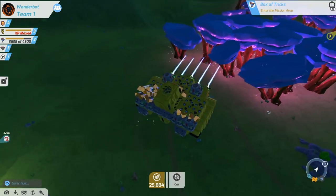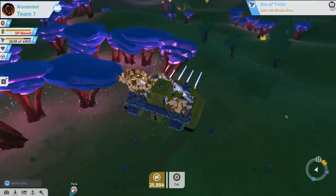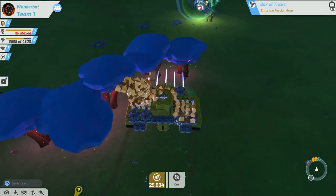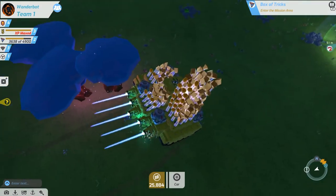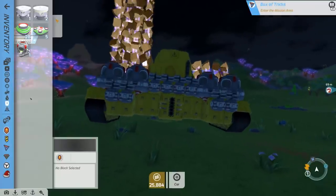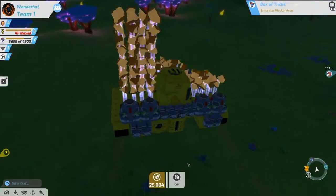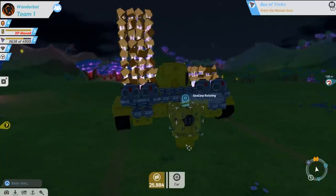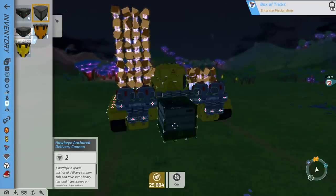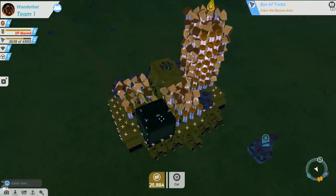I don't know what having hovers on this would feel like. Maybe I should bring this down a little bit closer to the ground. I actually need to be able to attach this thing to the ground, otherwise this isn't going anywhere. Okay, so can't use hovers as a cheeky way of stabilizing — alas, that would have been funny but no. It's very back heavy.